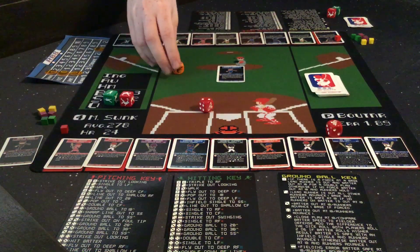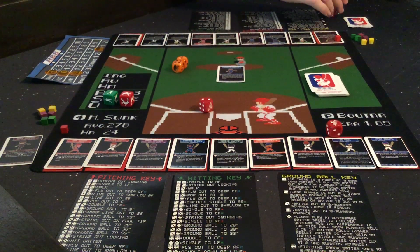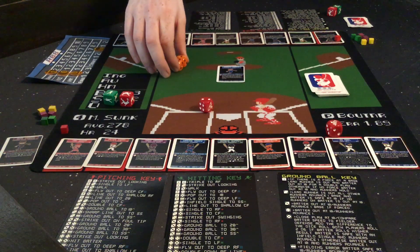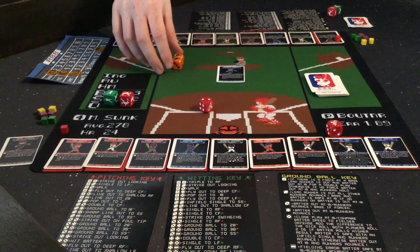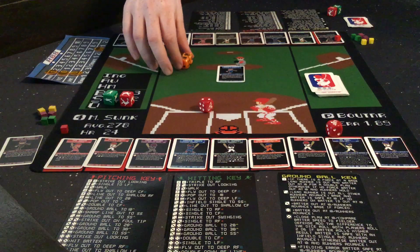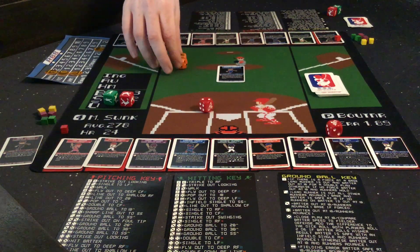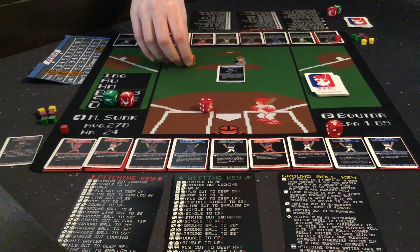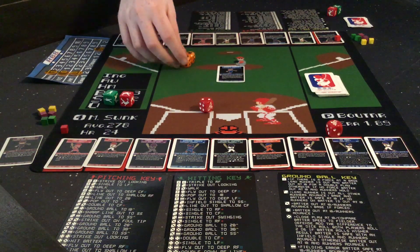One thing to keep in mind is you can earn more rally cards as the game goes on. You start off with 3, but one way to earn rally cards on the defensive side is by striking out 2 batters in one inning. Chris is already one step ahead. Another way is to go 1-2-3 in an inning — 3 batters up, 3 batters down, no one reaches base. On the offensive side, you can draw a rally card by hitting 2 home runs in an inning or scoring 4 or more runs.